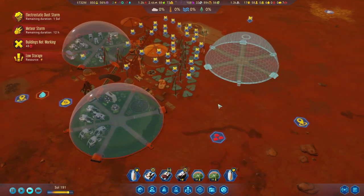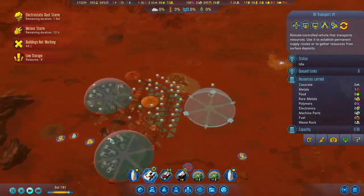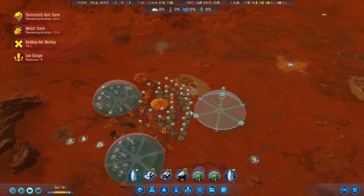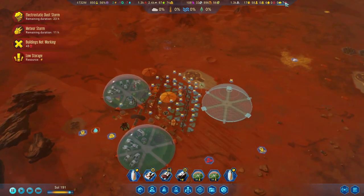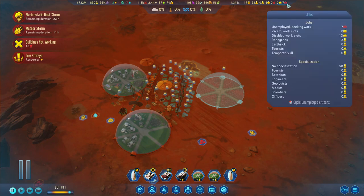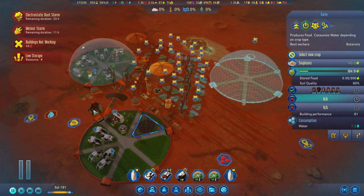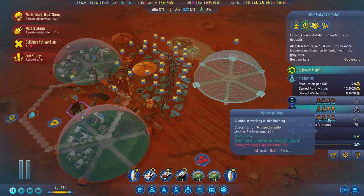Once the dust storm is over we'll be good. We'll most likely want to build some more accumulators as well. Seven people want to get some work done — glad to hear it. Let's do it this way. Almost nine — I know this is gonna be rough.